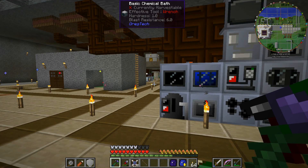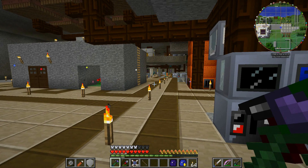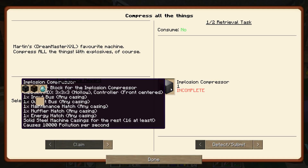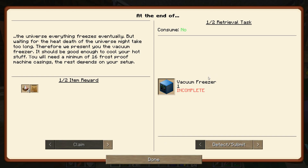Welcome back. This is Stu42 with another Minecraft episode. Today we are finally going to get around to making those last two multi-blocks — well, not the last two, but two very important ones. We want to make the implosion compressor as well as the vacuum freezer.